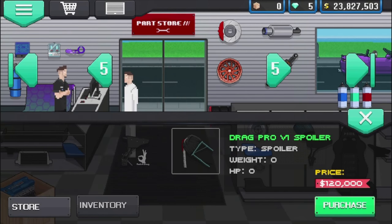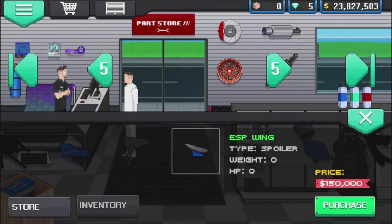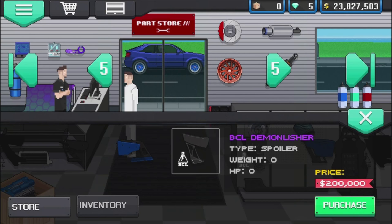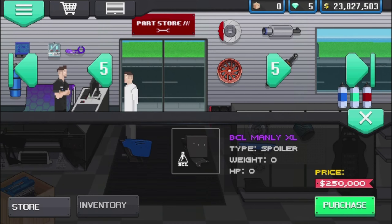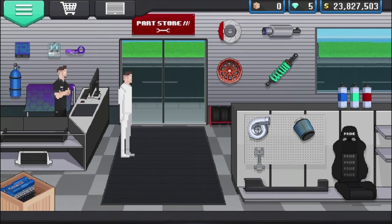The Drag Pro V1 spoiler is new — let me know in the comments if I'm wrong. The Demolisher was already in the game, and I believe the Manly 1850 is new as well. We've also got the Manly XL coming in and the Drag Pro V3, though I believe we used the V3 in a previous build so that's definitely not new.